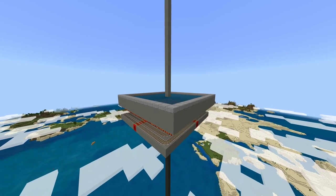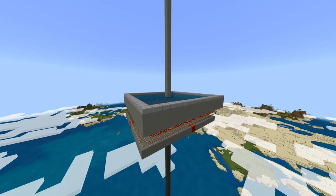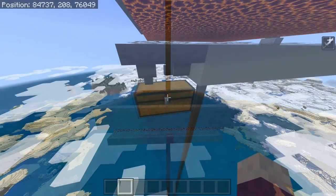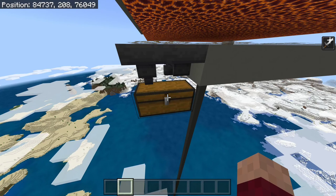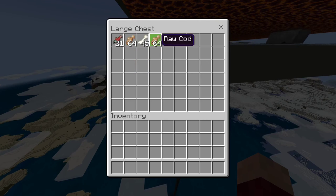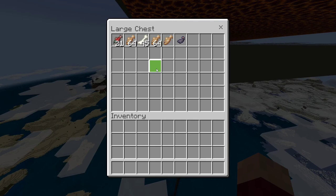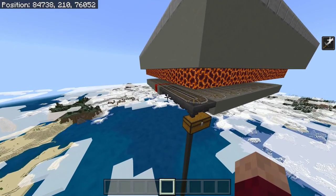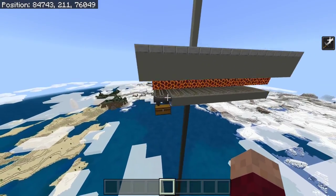That's the farm completely finished. I'm just going to do a five-minute AFK session at this farm to show you guys what the rates are like. So, it's been five minutes — let's see what the drops are. We've managed to get just over two stacks of cod and about 45 bones. That means in a whole hour of AFK, you would get about 24 stacks of cod, and for bones, you might get around eight stacks. That's roughly equivalent to about 25 stacks of bone meal every single hour of AFKing.